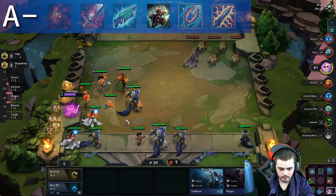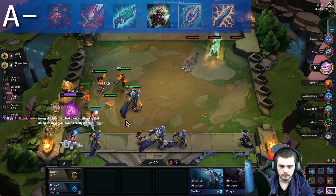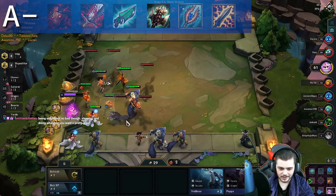Titanic Hydra is a solid item and is honestly probably one of the best items to put on your frontline, and is also very strong on Gunslingers. I think Titanic Hydra is extremely undervalued with how strong it is right now.